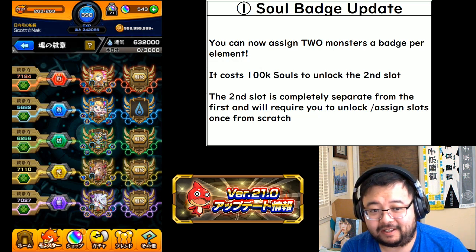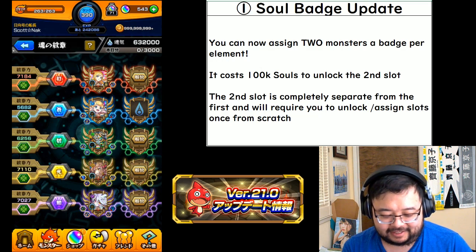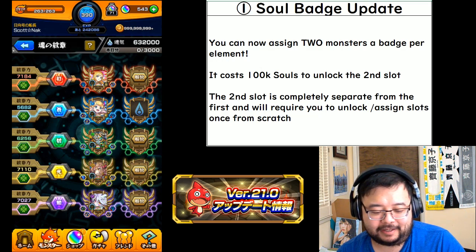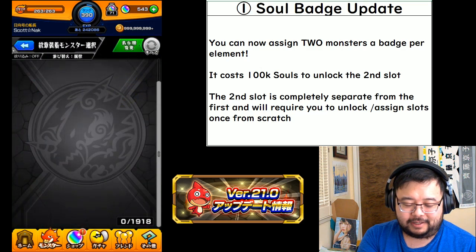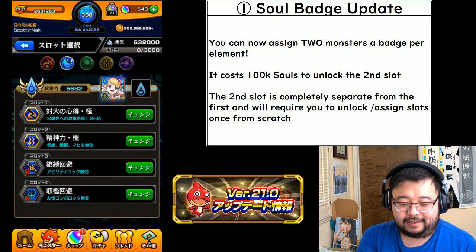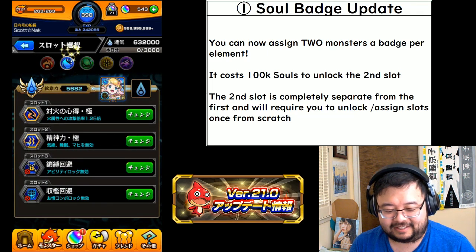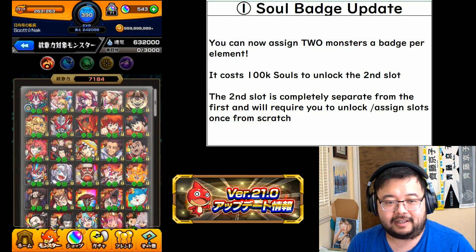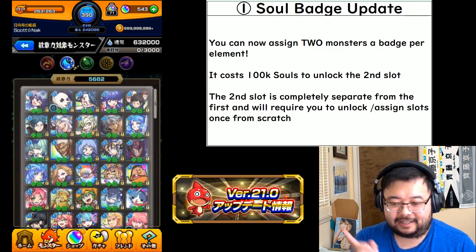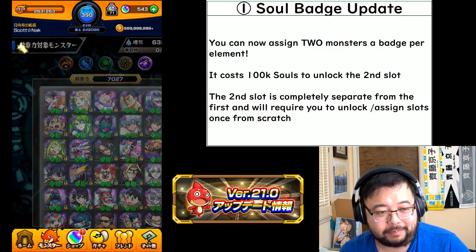This is an update a lot of people were hoping for — I will always have a Lorelei badge, so now some other water monster can actually have a chance to get a badge. If you want to change your abilities, you can click that button and switch between the two monsters. You can also switch between elements very quickly right there, which is really nice — before, you always had to go back to the previous menu.